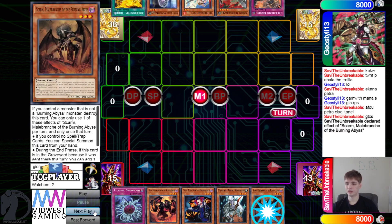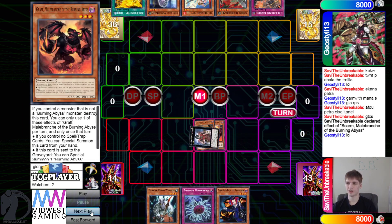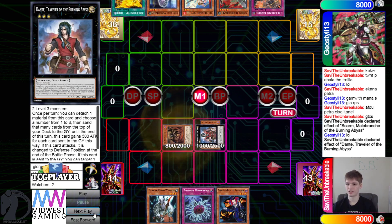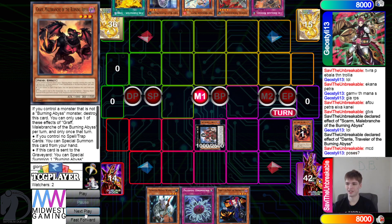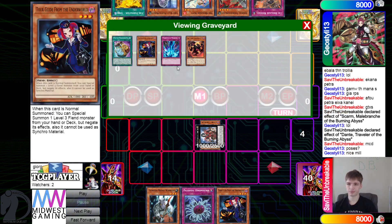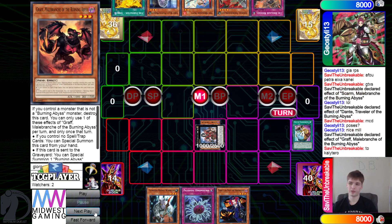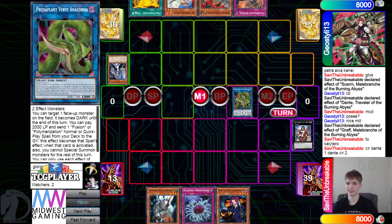The BA player starts off with the Skarm effect - so it's Zoo Tribrigade vs BA. Normal Summon Graf, overlay for Dante, then Dante effect, detach Skarm. That's odd since they Special Summoned Skarm already - that doesn't make sense. They go ahead and mill 3, nice mill, then Graf effect and Special Summon from the deck. Then they go for Anaconda and get the Dante and Seer effects.